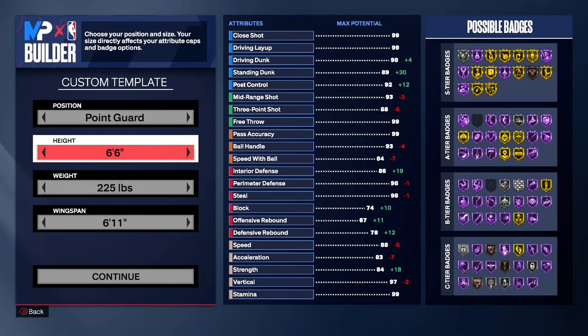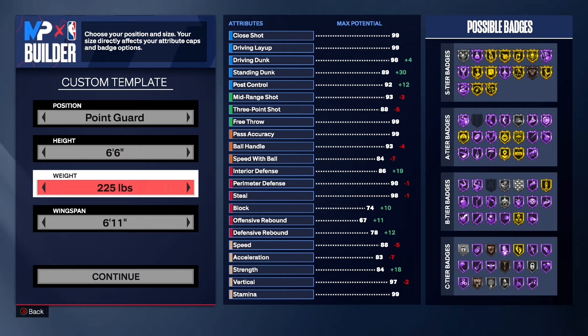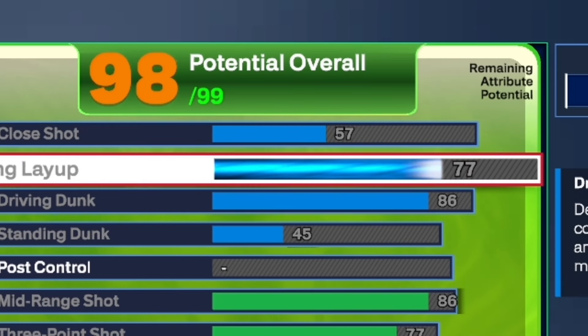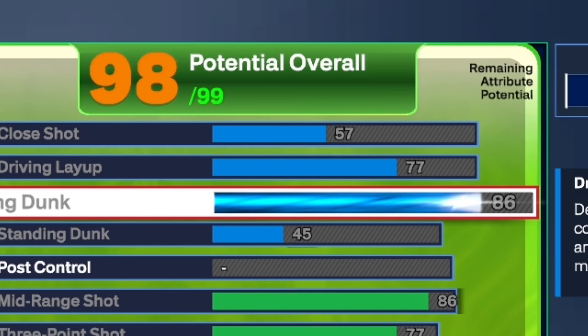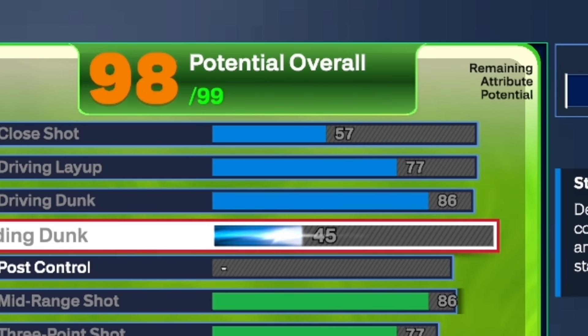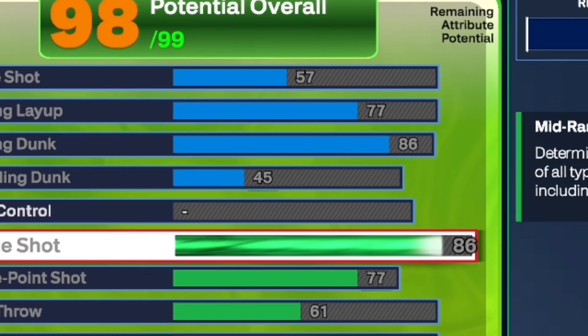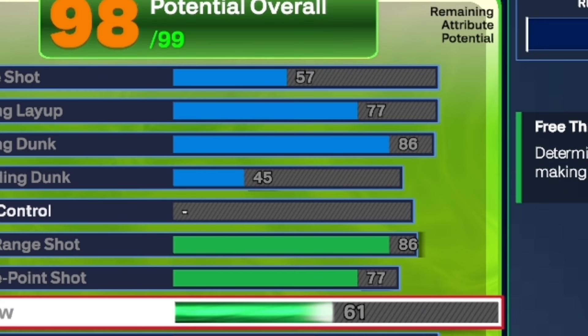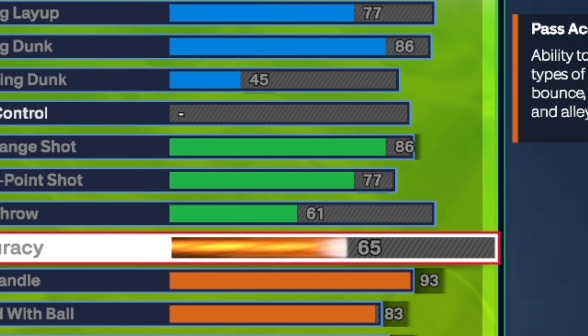Now, we're going to go ahead and move on to this third build: 6'6", 225 pounds, and a 6'11" wingspan. I'm putting y'all on — this is like more of a meta type of 6'6" in my opinion. As y'all can see: 57 close shot, 77 driving layup, and 86 so you can get contact dunks, with a 45 standard dunk. For the mid-range and the three-ball, 77 three-pointer and 86 mid-range. You want to have your mid-range higher than your three-ball because you will get better shooting badges and it still counts towards your three-point shot. 61 free throw — not that high, but still able to hit.